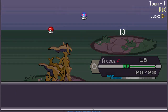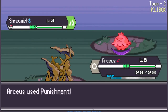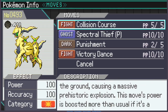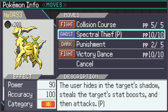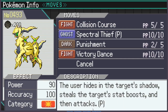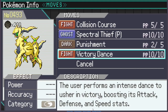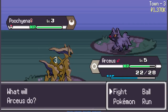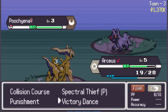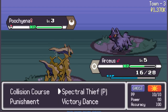Hey, it's Rokovie, welcome to another episode of Poker Rogue. Today I'm going to be trying to solo all of Poker Rogue with Arceus. I have a few moves right now: Collision Course, which gets boosted if it's a super effective hit; Spectral Thief, which steals stats from enemies — super OP; Punishment, which gets more powerful with more stat changes; and Victory Dance, which increases my attack, defense, and speed. It'll be super powerful.